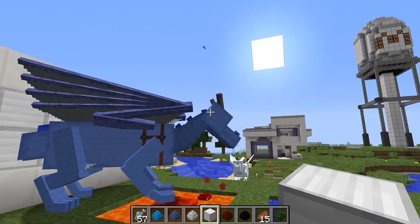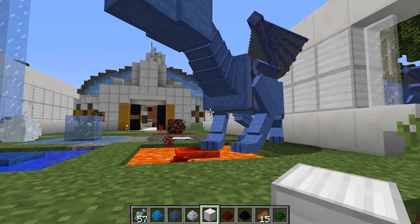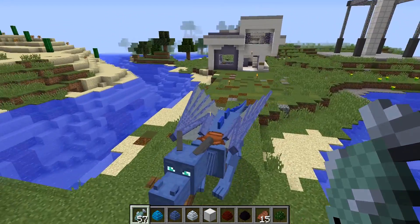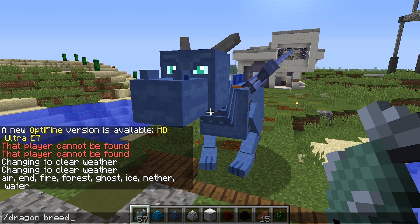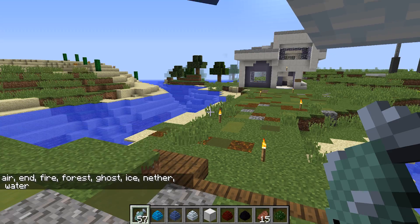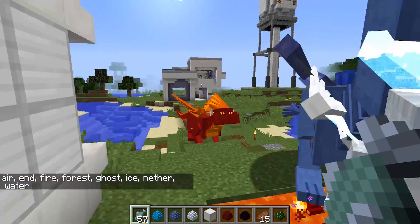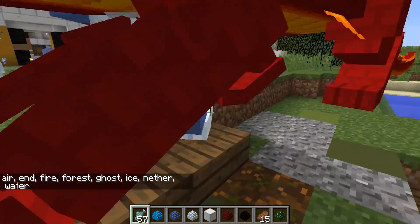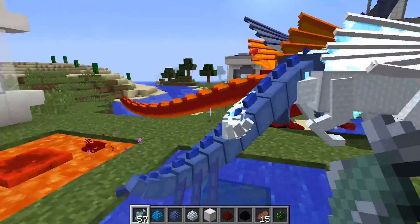Sebastian, you're crazy — get your friends, go over there, stop dropping eggs in the lava! To change the breed of a dragon, face the dragon, type 'dragon breed', then press tab and you can change it to air, ender, fire, etc. Let's make him a fire dragon — hey dragon, you're a fire dragon now! Here, have some fishies, everyone can have some fishies!